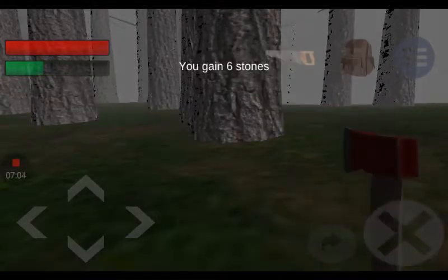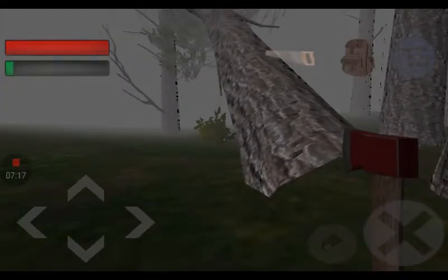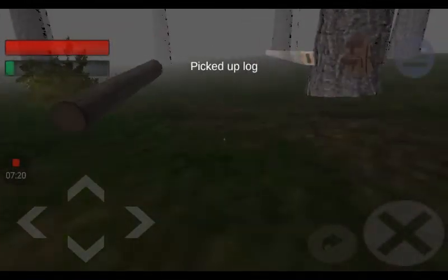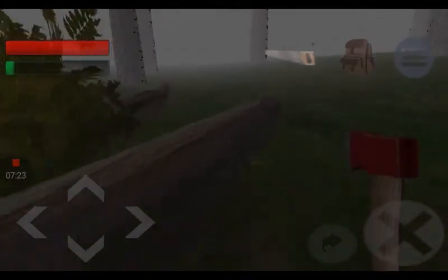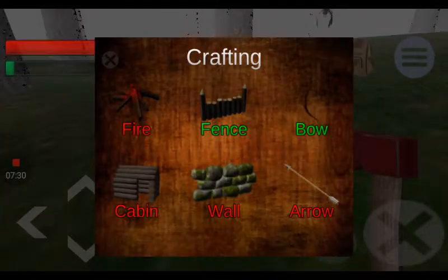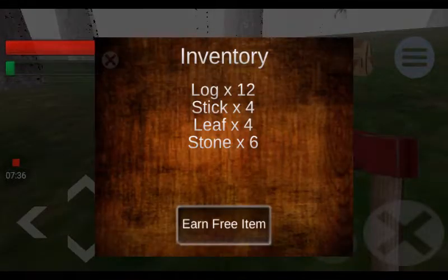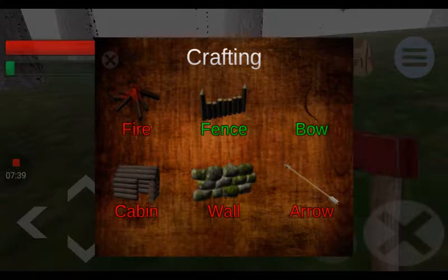I'm not sure if you can break this door — I'm probably just wasting my time. But hopefully I can break it. I don't think I can break it. Are you serious? I actually did break it! Right now I can build a fence, a bow. Let me see, I could build a bow — but how do I build the arrow?